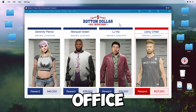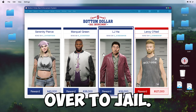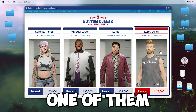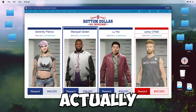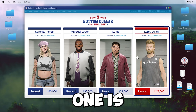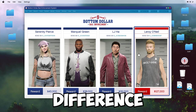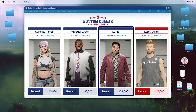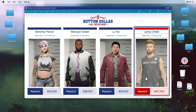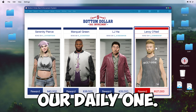Inside you'll notice two employees. These are agents you can add as part of the office and they passively make money on the side. On the computer screen you can see the amount of money accumulated in your safe by these two agents — in this case $39,800 — so go ahead and collect that.